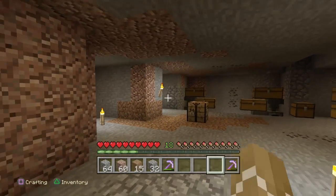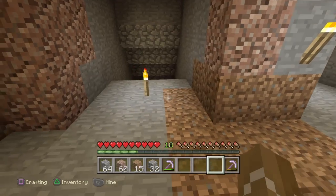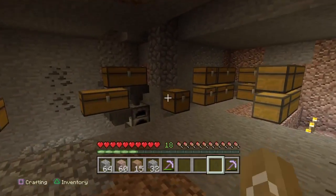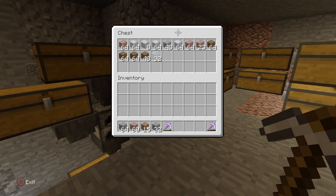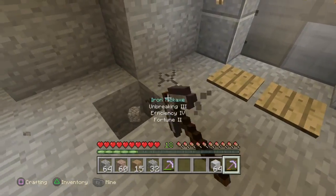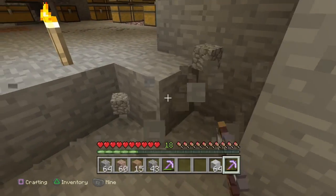Just like that, we have now raised the roof up. For the floor, I've decided on diorite after last episode — I just think it's going to look best as a floor. I'm going to place some of it down just to see. Yeah, I think this is going to be a good floor.